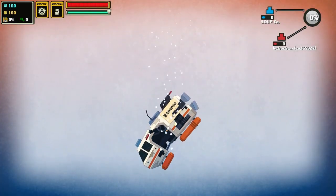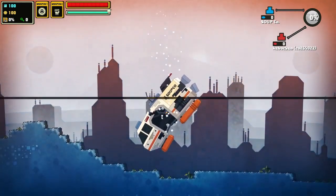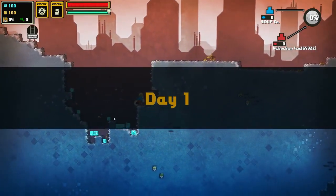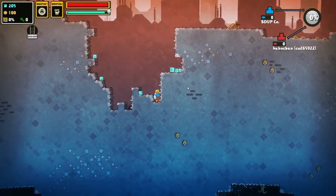Indie titles are known for being quirky and imaginative, and with their latest title, developer Q Games further pushes that notion. With this, they borrowed a few ideas we've seen before, but put a whimsical spin on things. This is Nom Nom Galaxy, Q Games' latest addition to their PixelJunk series.